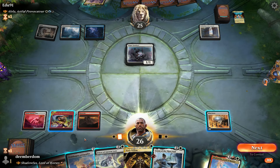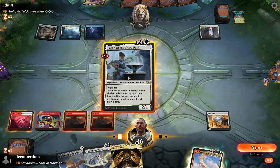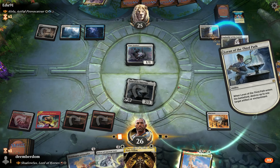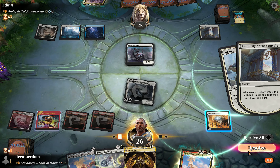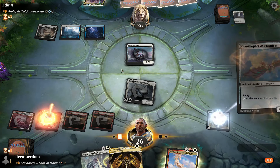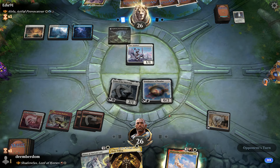Esper Sentinel from the opponent. Fortunately for us we have a very creature-heavy hand so we don't have to worry about the attacks so much. Loran comes in and we take down Authority of the Consulates. The second piece of ramp also being a creature means we don't have to worry about the Esper Sentinel tax at all that turn.